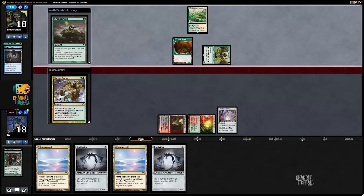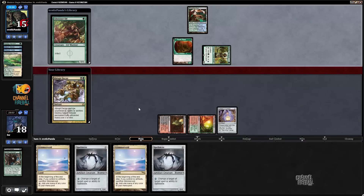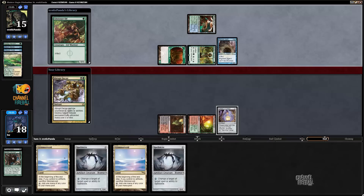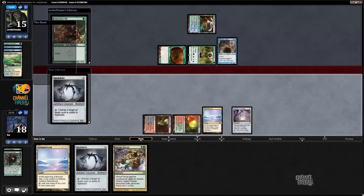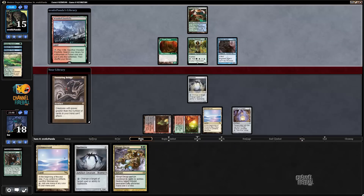I draw Decay and keep that, then play a Spellskite. Groundswell doesn't worry me too much. My opponent's hand is two Blighted Agents, Vines of Vastwood, and Groundswell plus one unknown card drawn. There's also a Glistener Elf, so I need to find a Bridge. Playing Spellskite first stops all the Giant Growths. If I find a Bridge I think I can't lose, and having Spellskite in play is definitely the safest line.